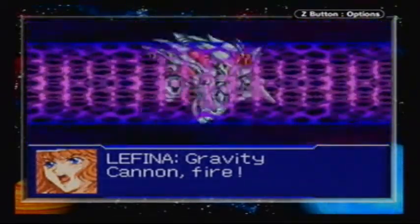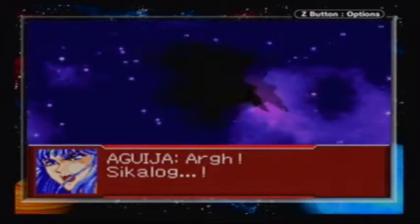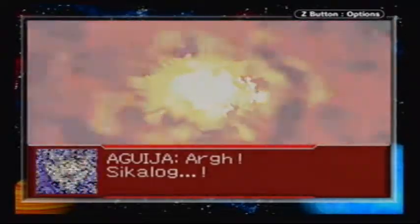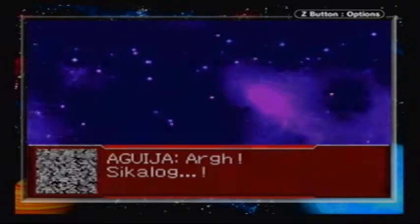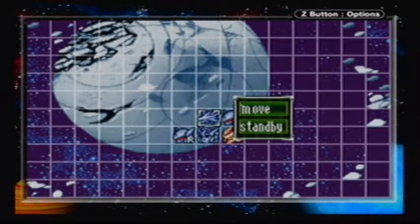She has a lot of evasion — really bad evasion. We did it! That's boss number two out. And for beating her, we get a Hyper Jammer, which gives whoever equips it Double Image. Well, it's not automatic, but they get Double Image — which is really good.